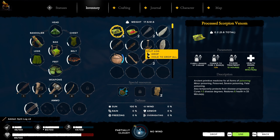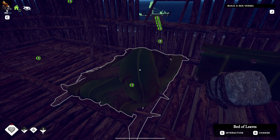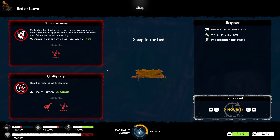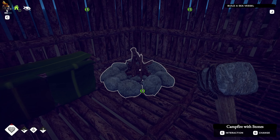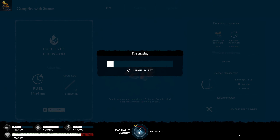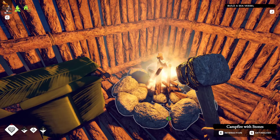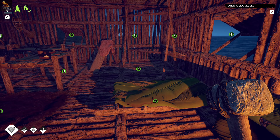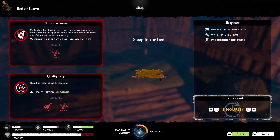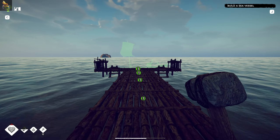We have two split logs and it is night time. Health regen - that's not good. I just want to ignite this - there we go. Just get rid of my soaked status. Let's go chuck these split logs in over here.